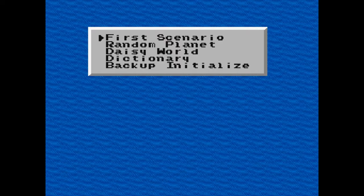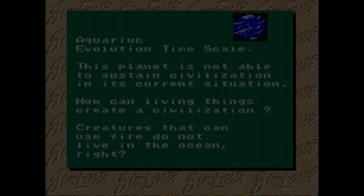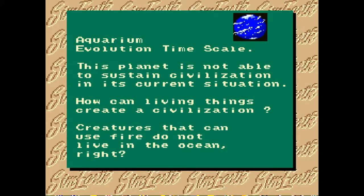But now that I know we're responsible for — I mean, the very alpha version of Spore here — it does make a little more sense. We take control of a planet with varying atmosphere, temperature, and land masses. We place lifeforms on the planet and watch them evolve.